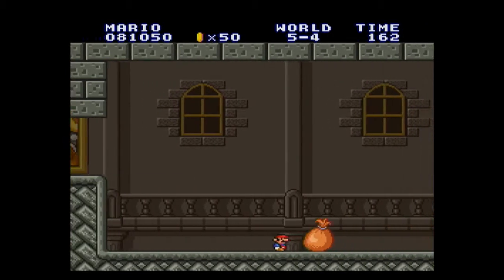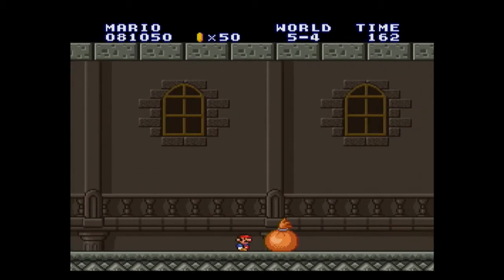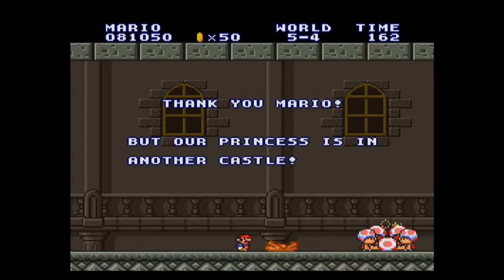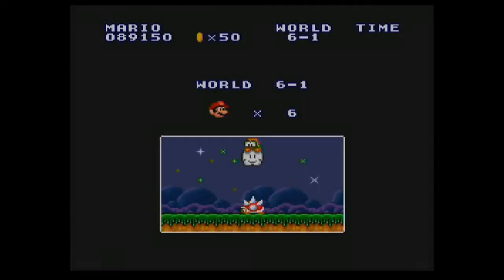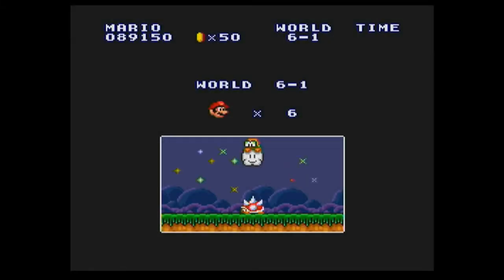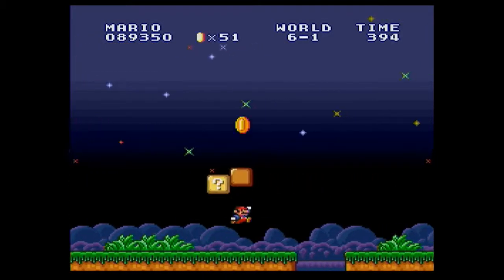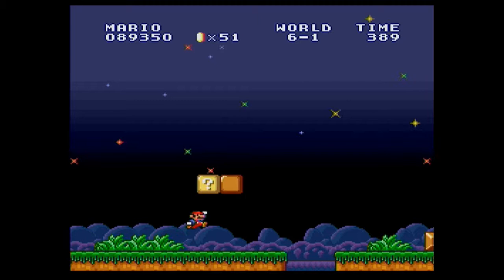Now I believe we got five toads coming out of this bag right here. Yep. Now it's on to world six. Now it's a nighttime level with Lakitu. I like how it gives you a little thumbnail of the level before you enter it.